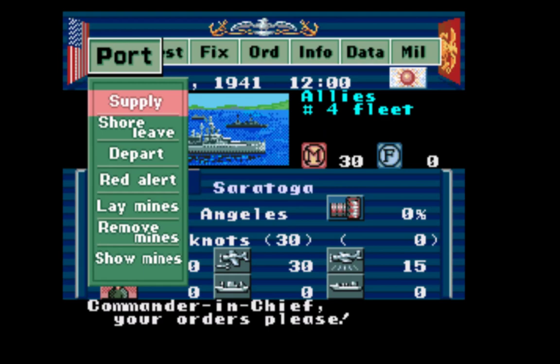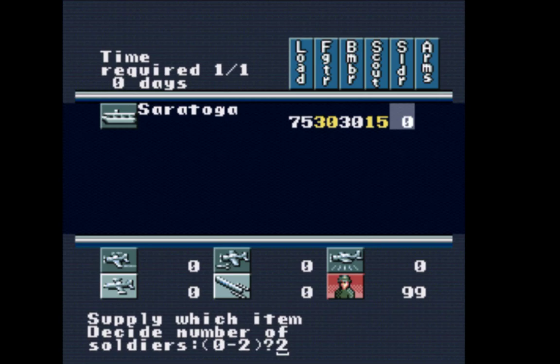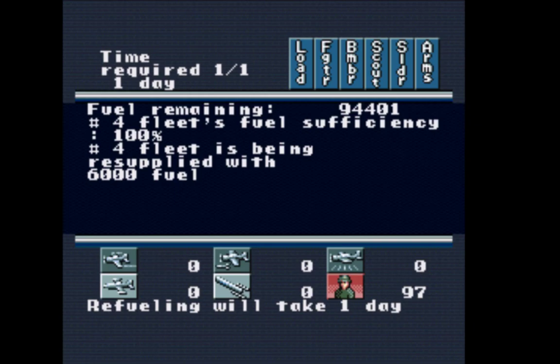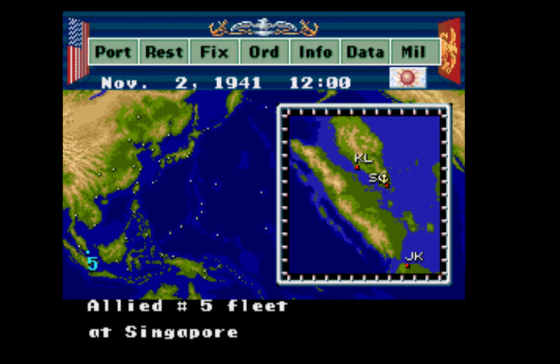Port supply is what I choose when I need to supply the fleet sitting here. This fleet only has one carrier — the Saratoga has no soldiers, but I'm going to take two soldiers with me. You'll see 97 soldier unit battalions in Los Angeles — now two of them are loading onto the carrier. Fuel remaining is completely empty at 0%. I want it at 100%. Fleet 4 is going to get 6,000 barrels of fuel — it'll take one day. Saratoga, fleet number 4 in Los Angeles, is refueling.